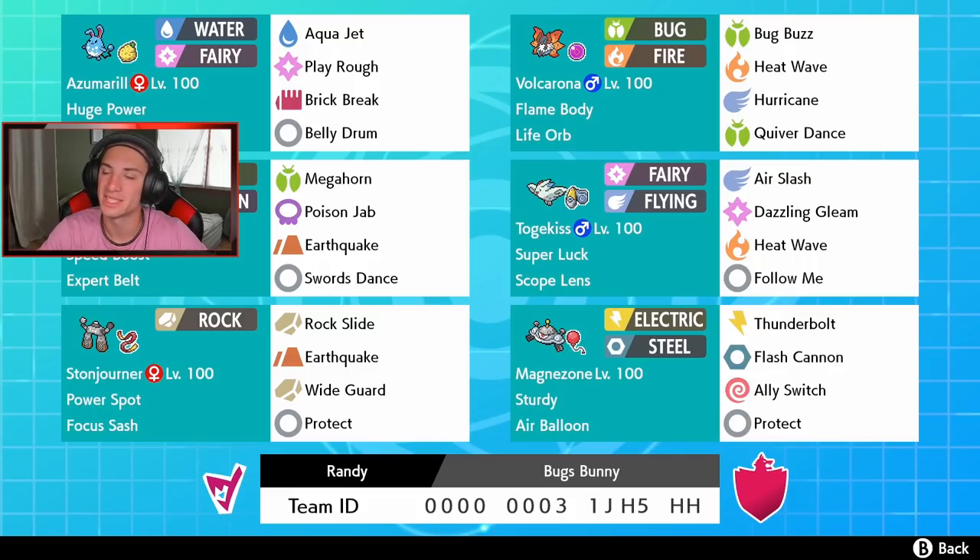Next up we got Togekiss with Super Luck and Scope Lens for mega crit chance, with Air Slash, Dazzling Gleam, Heat Wave, and Follow Me — my favorite Togekiss moveset. We also got Stonjourner on the team, which will help out so well with our hard-hitting Pokemon. It has Power Spot, so when it's out with an ally, that Pokemon gets a boost to damage.